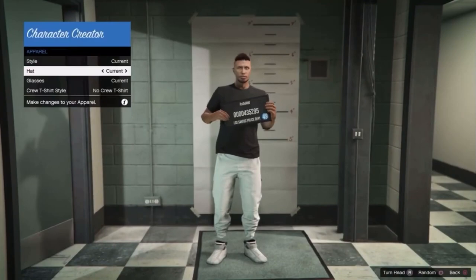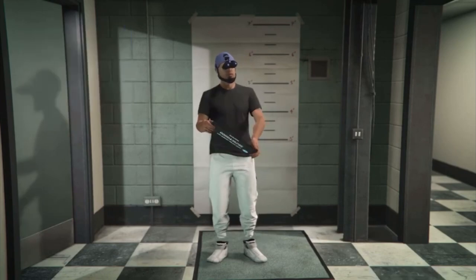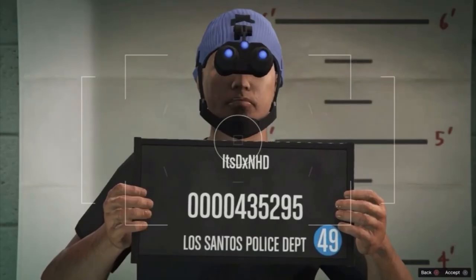Once you've loaded in, you want to go down to apparel, then go to hats and scroll through until you can see the night vision goggles. You can go ahead and choose any hat — I've chosen this blue one here. Then you want to go ahead and save your character and you'll load into a brand new session.